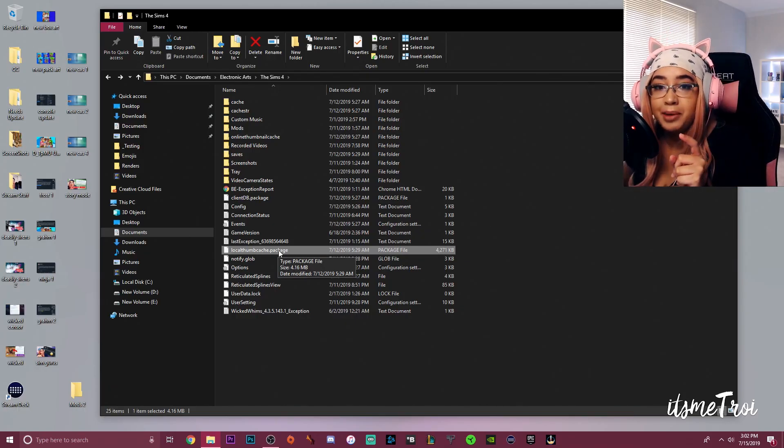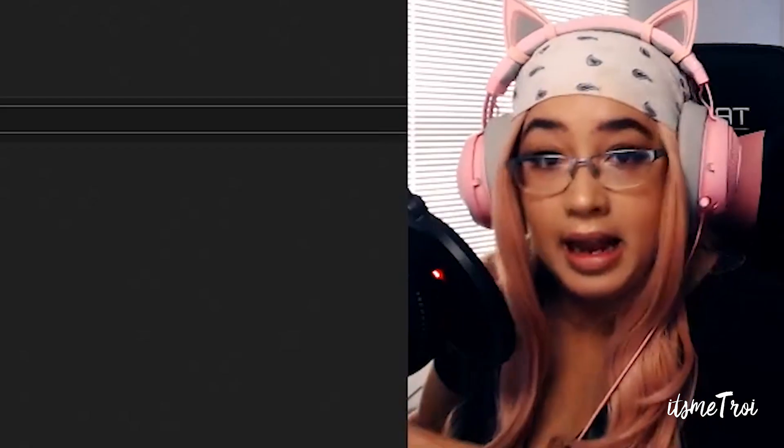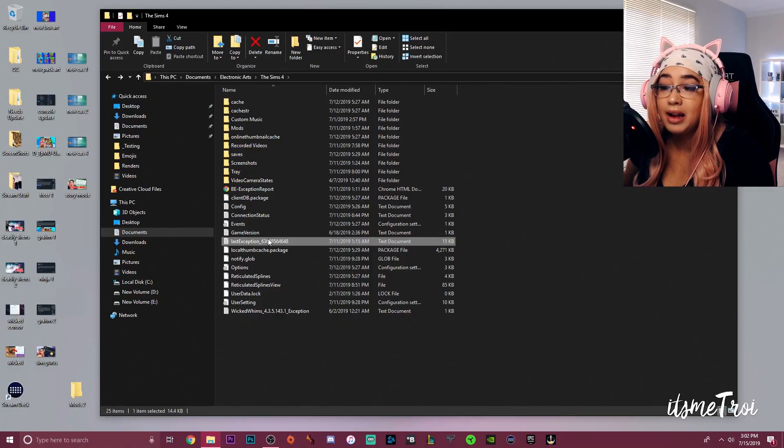There's also a video below on how to fix last exception errors. Take out your mods folder before the patch even hits. Patches usually come around 10am Pacific time. What you want to do is go into your Origin account and turn off automatic updates, because sometimes an update may sneak up on you or you may forget — especially if you've taken weeks off and forgotten there's a patch.